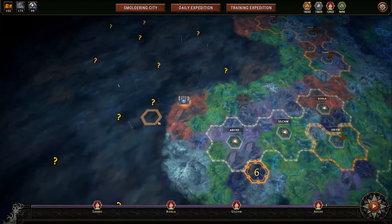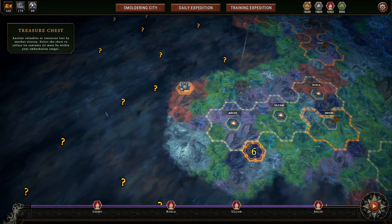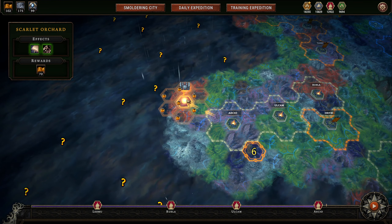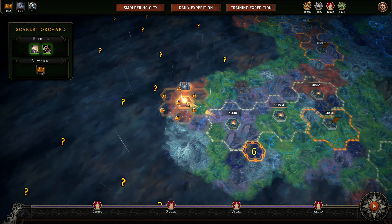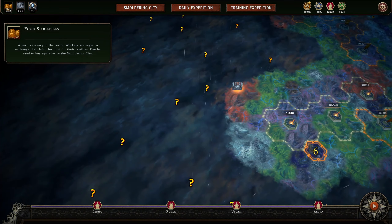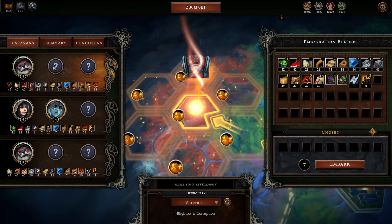Hello and welcome back to Against the Storm. We're going to continue our playthrough here and try to maybe get what's in this treasure chest. We can't go any further so we can't get this question mark, but we need food anyway so that seems to be our lowest resource at the moment, so we'll go ahead and go with this.